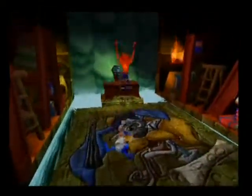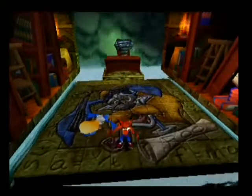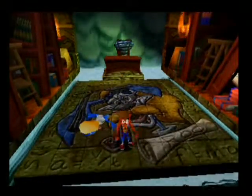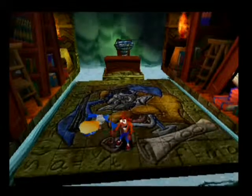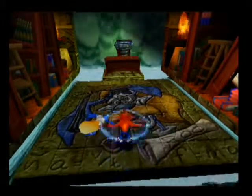There we go - now we got nitros. There we go, he's died! Yee-haw - wait, wrong game. This time Crash doesn't say yee-haw or go into the air; he'll just do his crash dance. Alright, we've done Ripper Roo, so we're going back to the warp room.